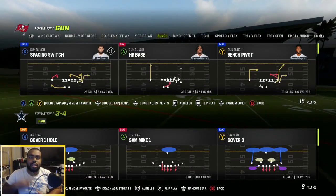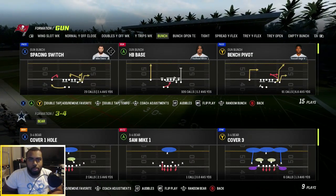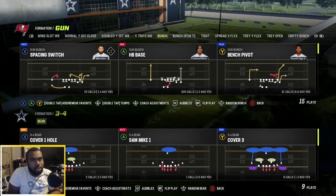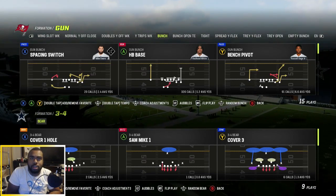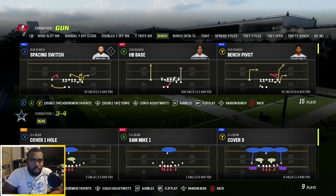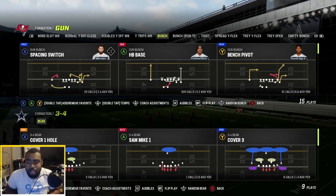What's good everybody, it's your boy and dog fight K-Clutch-Gate 24/7. We are back showing you guys some heat out of the 3-4 Bear against a bunch defense. I've been getting into the lab, learning a few plays and some nice coverages to learn how to play this game and get ready for the competitive season coming up next year. I sat here and found some heat out of the 3-4 Bear to go ahead and show you guys.